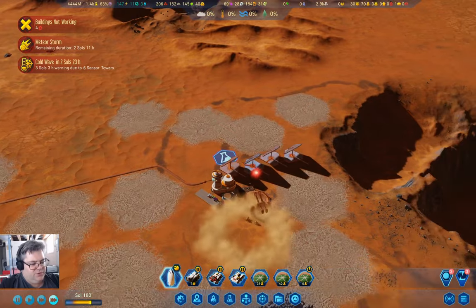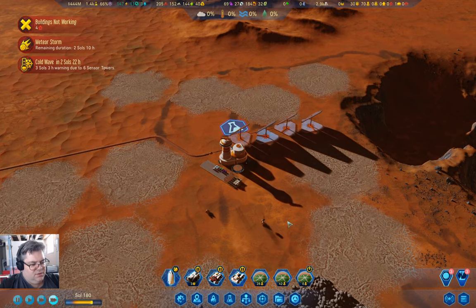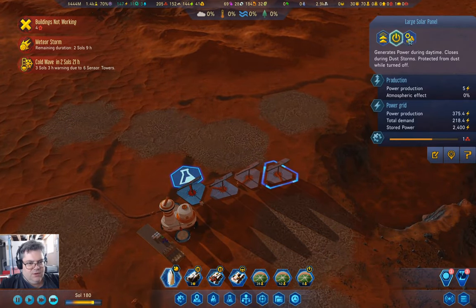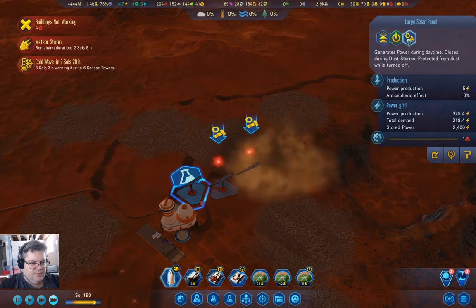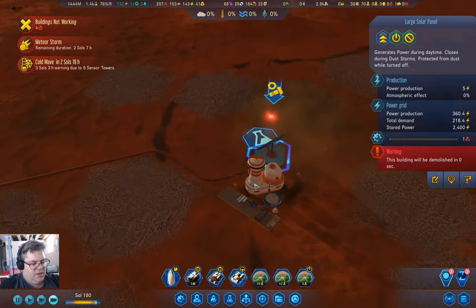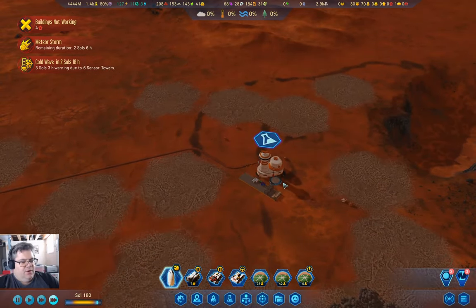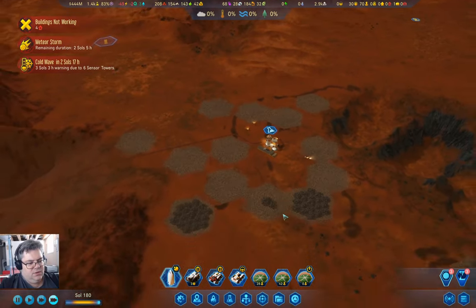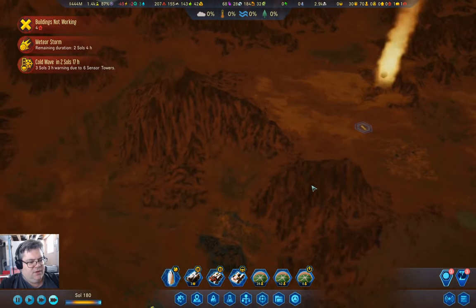Now we take those apart and collect the resources. We can also take these apart. We can definitely take those apart, and then here we'll set our desired amount to zero. We've got a meteor up here. Where is the meteor storm? It's down here.